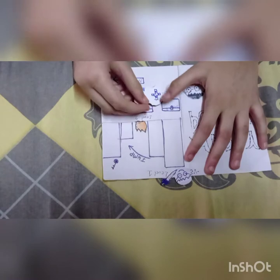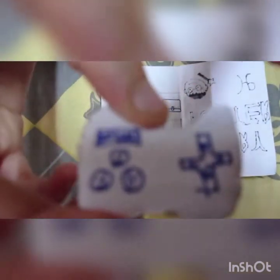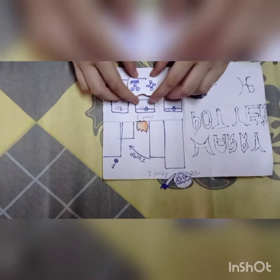So first I will take the controller, and here it is written: ahead, back, side, side. Here are some buttons written: A, F, J. Now I am playing it.